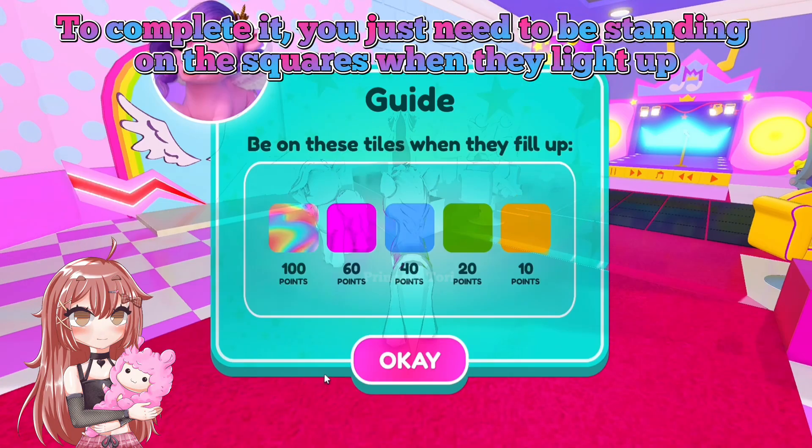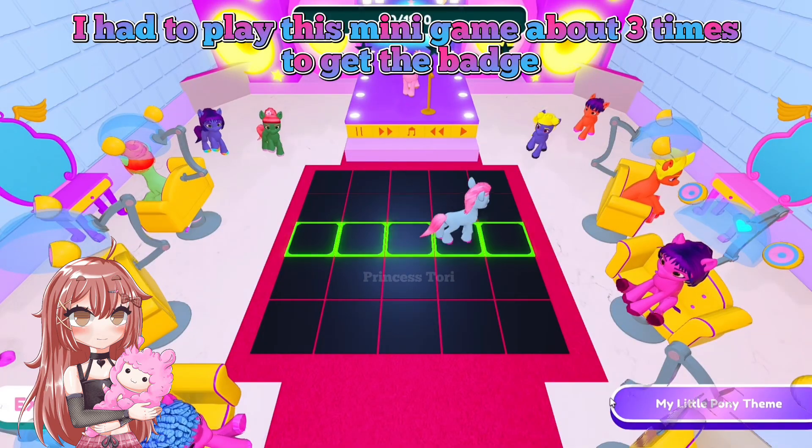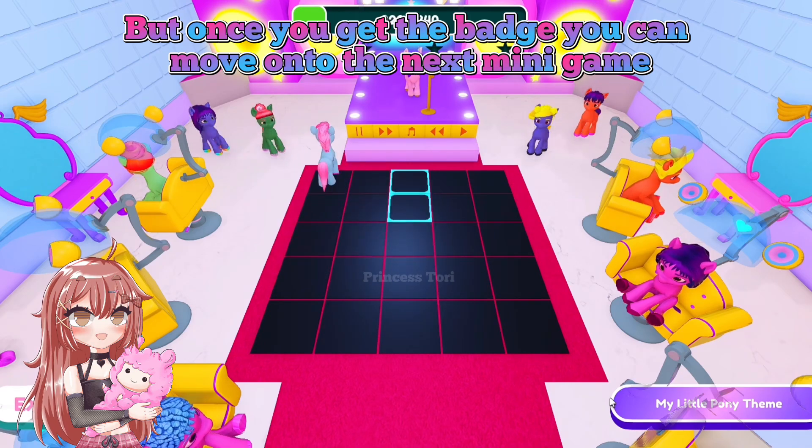This next mini-game is a dancing one. To complete it, you just need to be standing on the squares when they light up. I had to play this mini-game about three times to get the badge, but once you get the badge you can move on to the next mini-game.